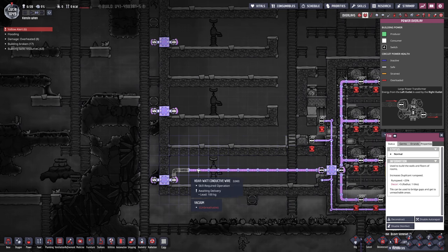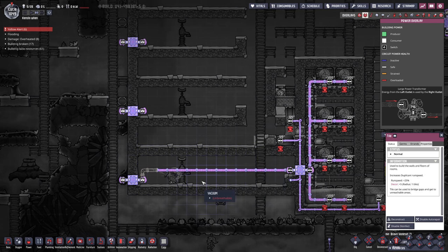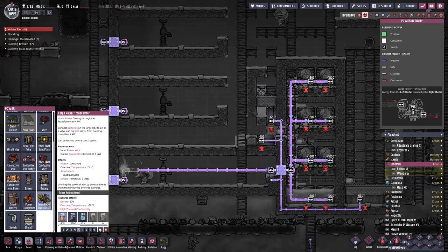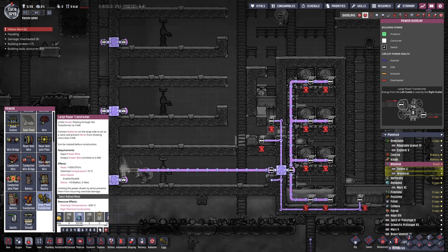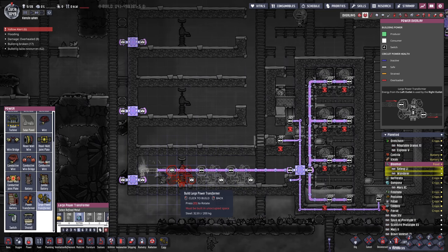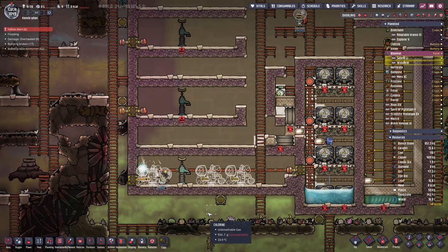Now, this is going to be lead conductive wire because you don't have to worry about heat in here. This place is going to be a vacuum and we're going to put a layer of crude oil on the ground, and that will be the temperature transfer for all of our power distribution. We're going to put one there, one there, one there, probably another one there, and one final one there.